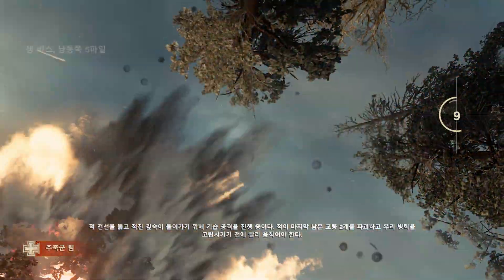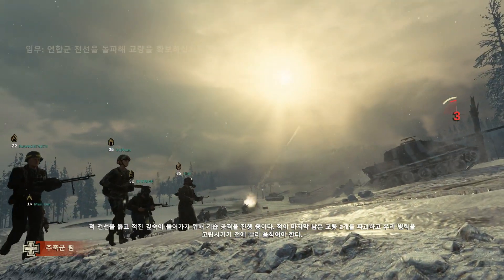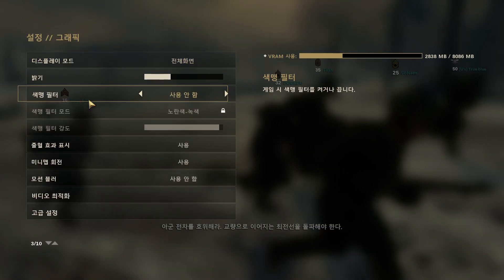We're engaging in a surprise attack to break through the front line, deep into enemy territory. We must move quickly, for the enemy will destroy the last two bridges and trap our forces. Escort our tanks and break through the front line towards the bridge.